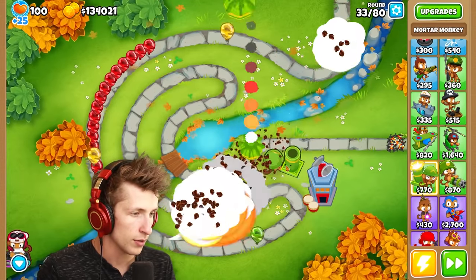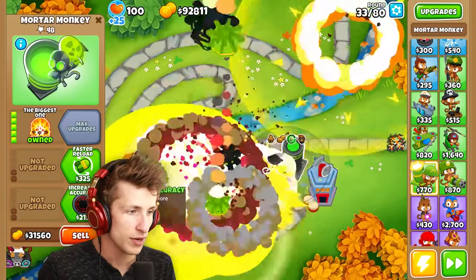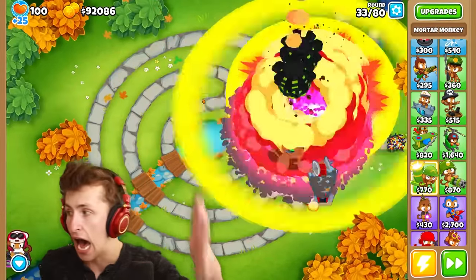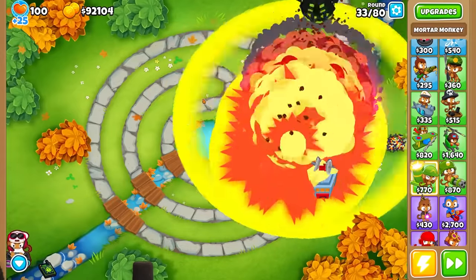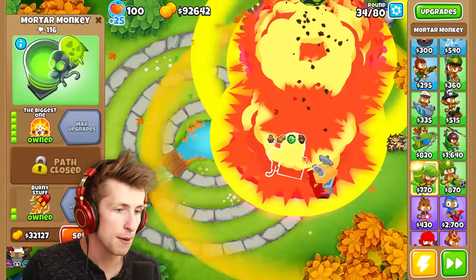How does a mortar monkey work? It's literally just a trail of mortars — let's get the biggest one. It literally just shoots a line of mortar, just boom boom boom boom boom. That's so cool, I was not expecting that. That's amazing.